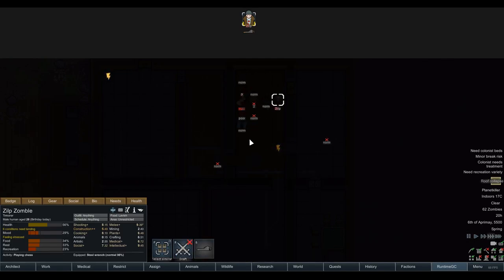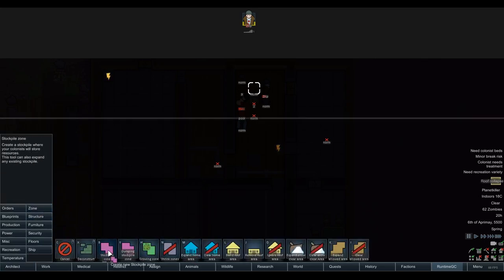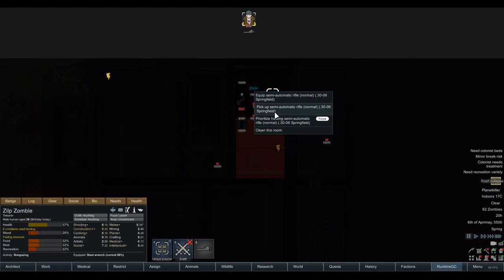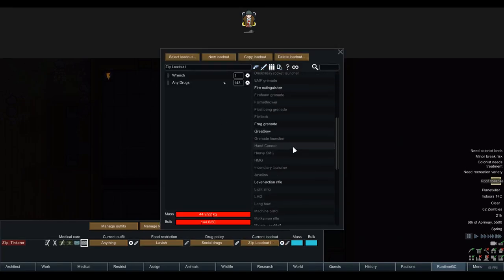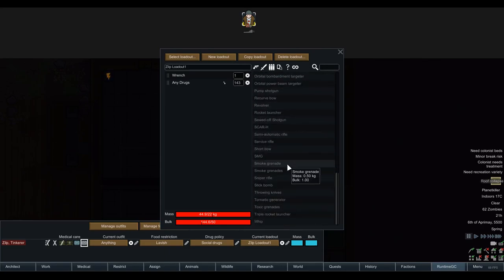It just keeps throwing the gun on the floor. This is Combat Extended — kind of weird mechanics. We need to make a stockpile, haul it urgently. Prioritize hauling that to the stockpile. 62 zombies outside. We go to gear, restrict, assign — current loadout. We want to use the semi-automatic rifle. Oh, are these items on the map? We can actually see what's on the map — that's a little bit overpowered but okay. Semi-auto rifle — got it.